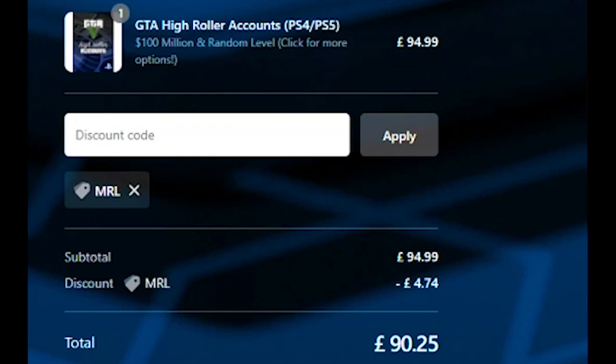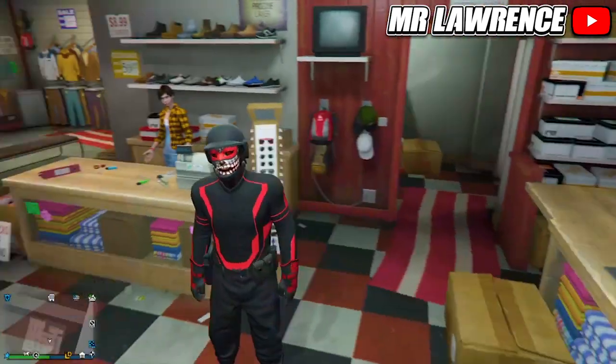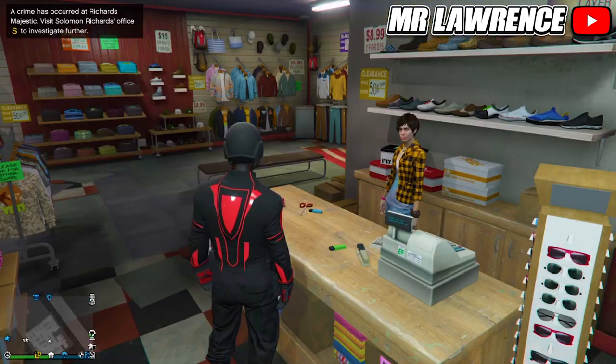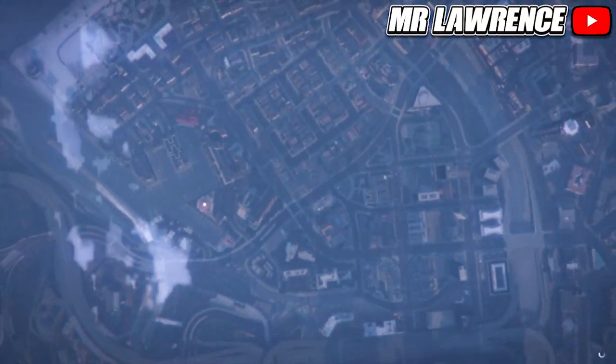First of all, this will delete all your outfits, so equip the outfit you don't want to lose. Now go to Options, Online, and swap character. Your main character needs to be a male and your second character needs to be a female, otherwise it won't work.